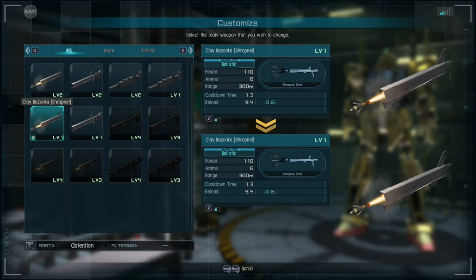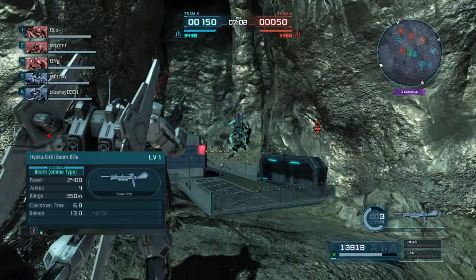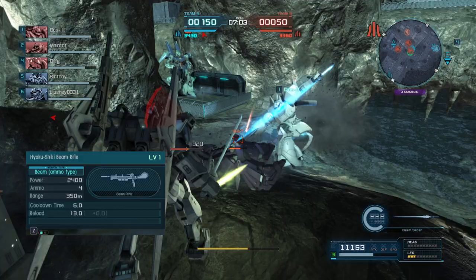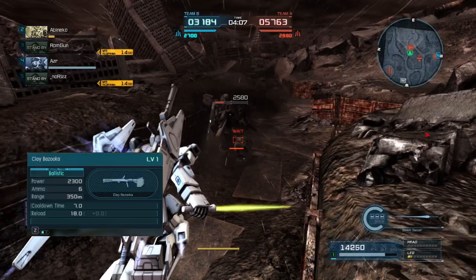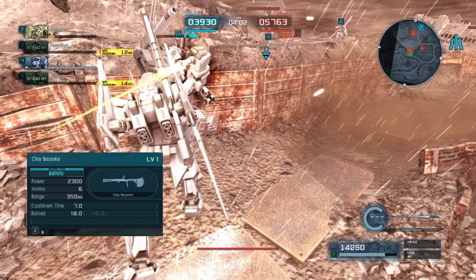There are three ranged main weapons available for this suit, and each has its own niche. For those who want a fast projectile to target enemies on higher ground or need something with beam damage, the Hyakushiki Beam Rifle is your choice, although it does suffer from a small magazine capacity. For those who prefer ballistic damage and targeting people's legs, there is the Clay Bazooka. Many people prefer this over the Beam Rifle due to its higher ammo capacity and ballistic damage at this cost bracket, since people tend to protect against beam weapons more in this cost bracket.